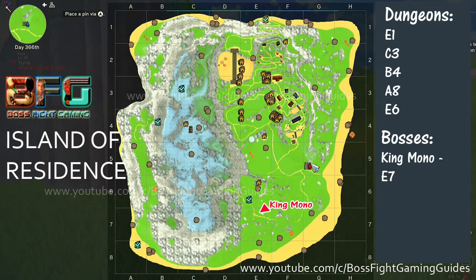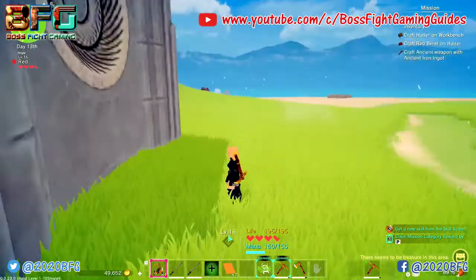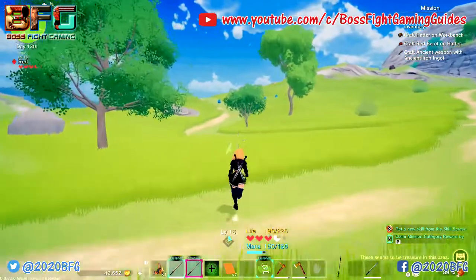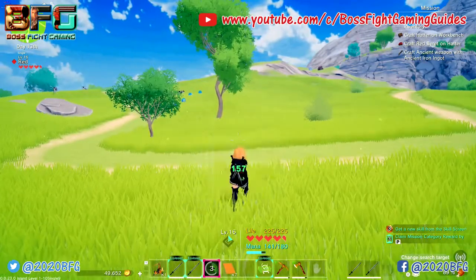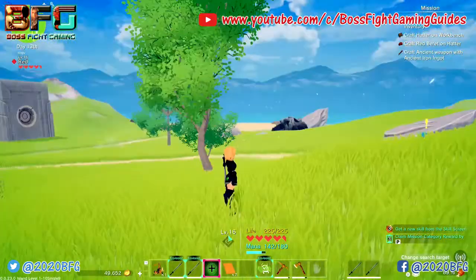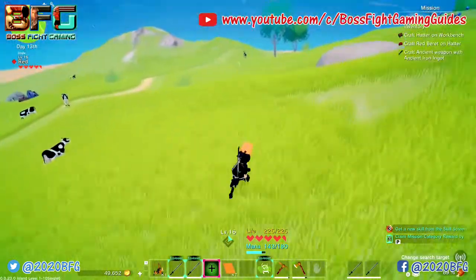Now we have all the islands we need for our boss fight achievements — well, some of them anyway. Some bosses can't be accessed yet. Look at your piece of paper and find where Island of Residence is. Go there — on your main world or World Two — and join on that island. Once you start on Island of Residence, turn around and head to grid E7. It's very close to where you start — just head up the hill.